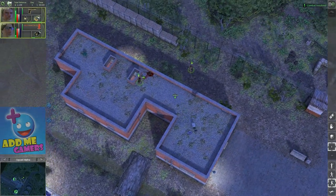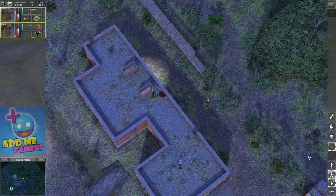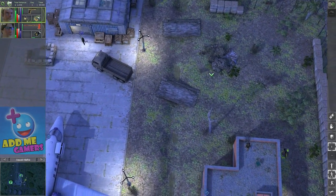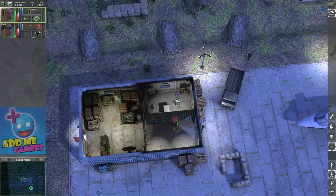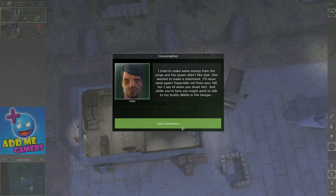The level is cleared. Let's go take a look at the storyline. We have to talk to the guy at the hangar — because of the question mark. Hello stranger, I'm Pablo Greco, I own the cargo department at the airport. You need something, you see me. I tried to make some money from the cargo and the queen didn't like that. I never steal again, especially not from you. Tell her I say hi when you shoot her — and while you're here you might want to talk to my buddy Waldo in the hangar.